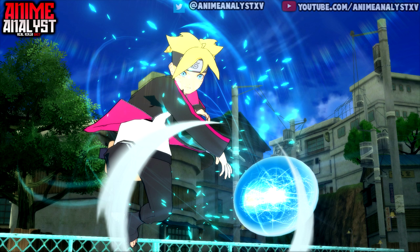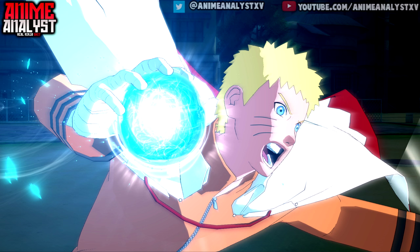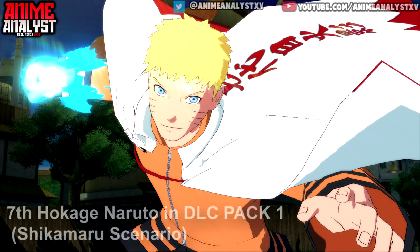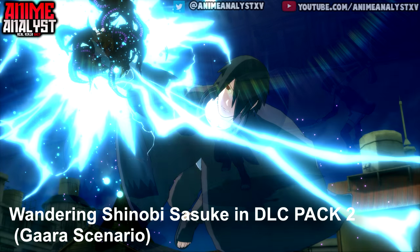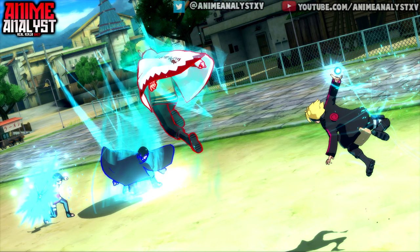Back with another news and informational video for Naruto Storm 4. We got screenshots courtesy of Bandai Namco with some new information. Naruto will have his seventh Hokage costume included in the DLC pack one, Shikamaru's tail extra scenario pack. Sasuke will have the wandering shinobi, aka Boruto the movie, costume in DLC 2, Gaara's tail pack extra scenario pack.